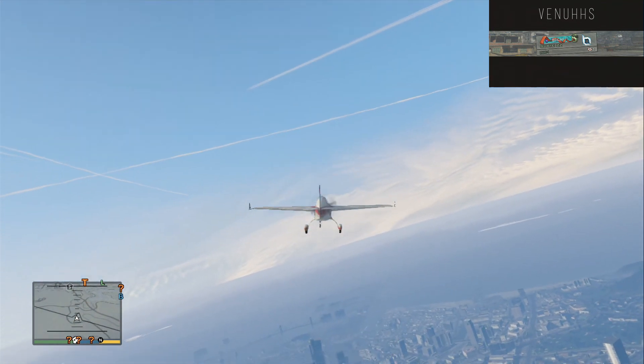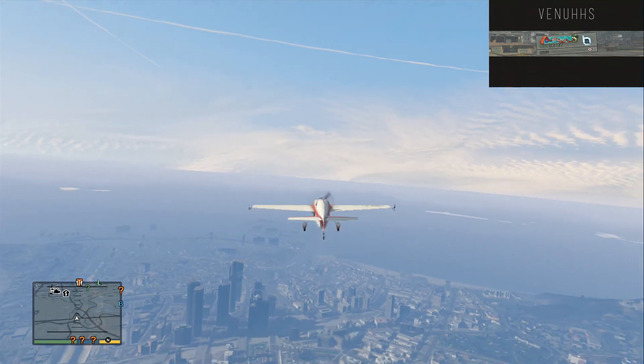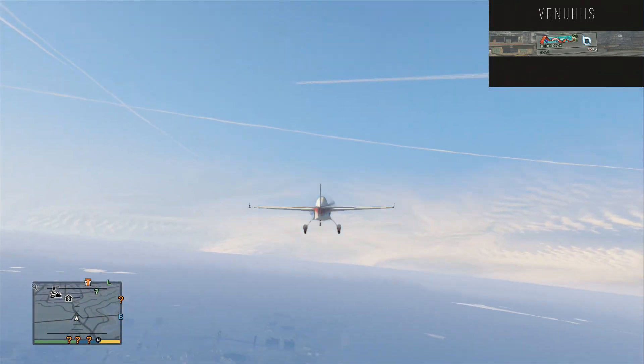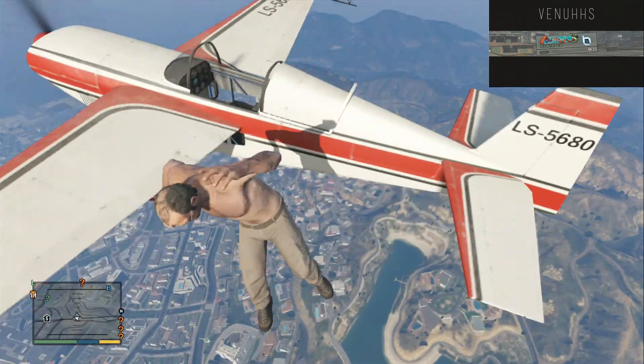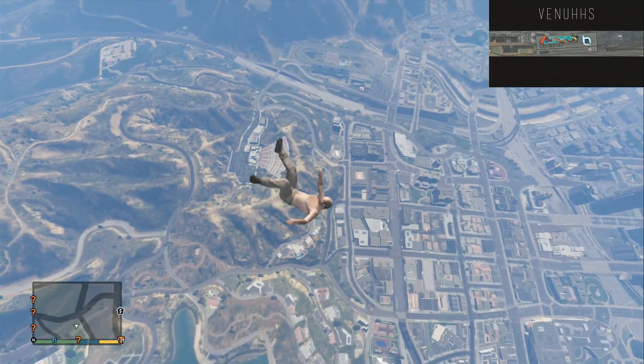Hello YouTube, today we are going to be showing you a video on how to survive any fall damage in GTA 5. So what you want to do is go up — like if you are jumping out of a plane or anything — just do it, and you don't need a parachute, you don't need any cheats or nothing for this.